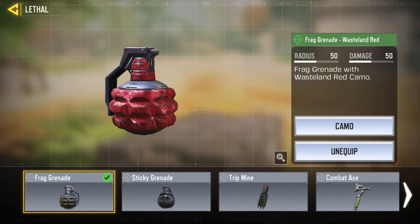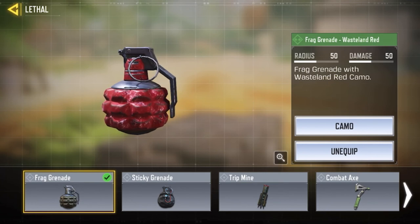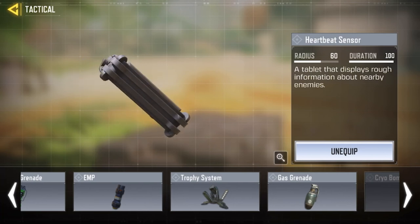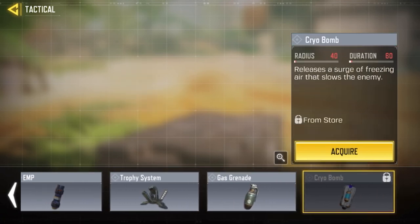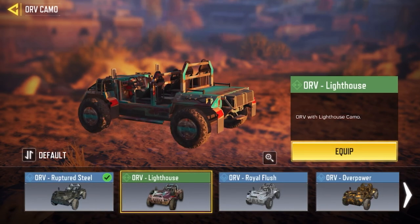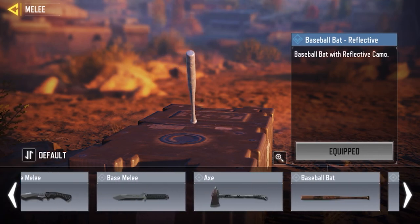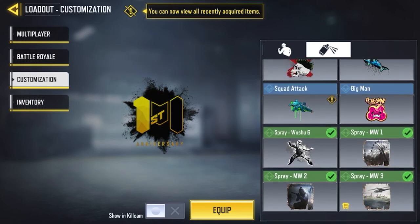I'm one of those people who run up at enemies holding this in my hand so they have to kill me and I suicide bomb — that's why I like it. This other one I unlocked from events; it can detect enemy players from a decent distance. There's also a concussion grenade — I'll let you read over all these once you get the app. Here are some weapon camos and vehicle camos, and this is my main melee weapon with all its different camos.